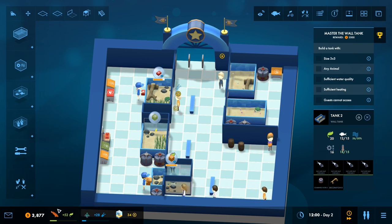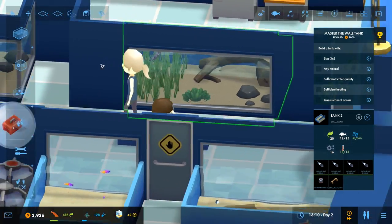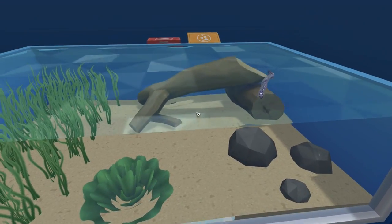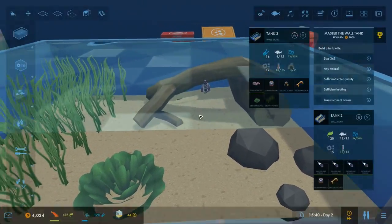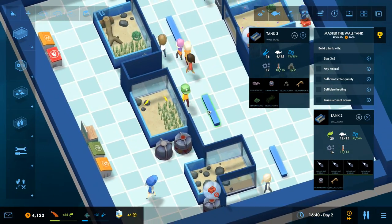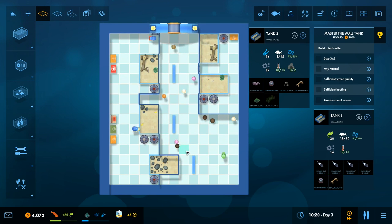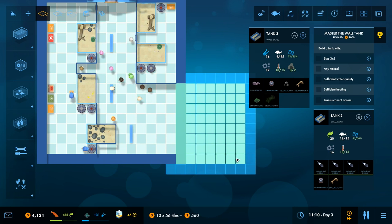The science is working and the moray eel is probably growing. Let's check — hey moray, good to see you! I won't put small fish in there because you might eat them, and that would be distressing and lose me fame points, which is no good. The money is piling up, so it's probably a good time to think about expanding things a little. I might grow this part over here.